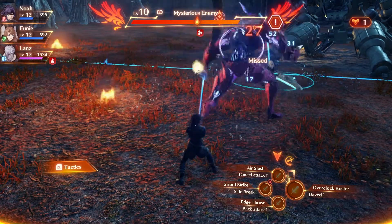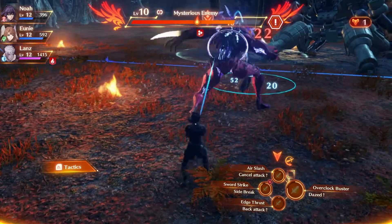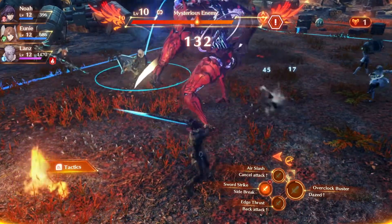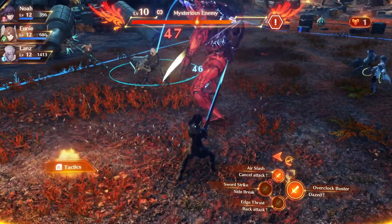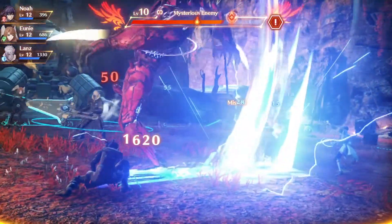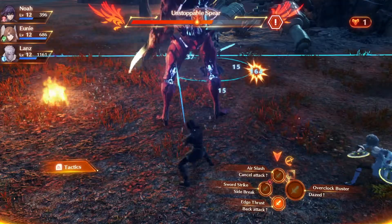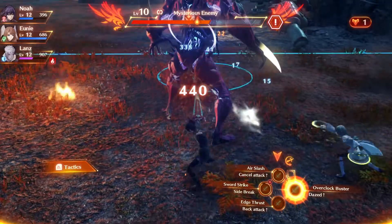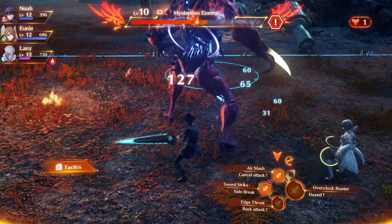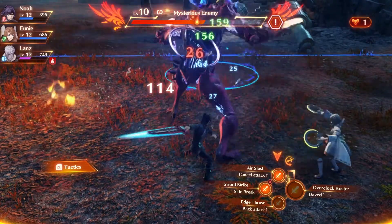If you've seen any of my other Xenoblade Chronicles 3 boss fight videos, you know the idea is that you're trying to build up an overclock buster. You do that by standing behind the enemy and using Edge Thrust, and then once you've built it up, ideally you want Sword Strike from the side to get the break, topple, and daze combination, which will allow you to do the most damage. It doesn't always work out like that, so don't worry about it too much, but that's what you're aiming for.